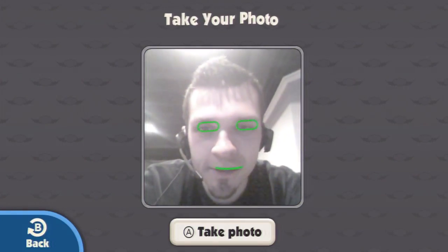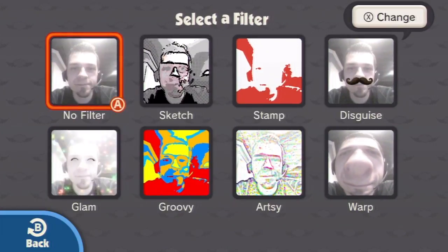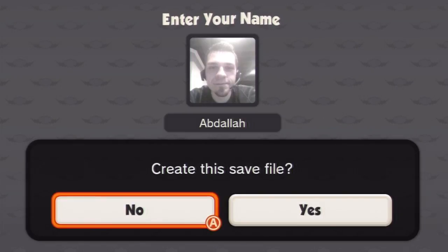All right, take your photo. Let's see about this. Look at that big nose at warp. Let's do no filter — how about that? That's perfectly fine. Enter your name — there's enough spaces this time around. Usually there's only five spots on the WarioWare games. All right, let's do Abdallah. Create the save file. Yes.